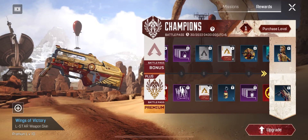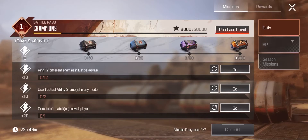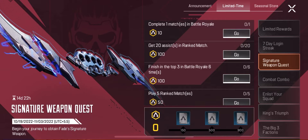You will get 90 Signature Merits from the free battle pass, and only 4 Signature Merits from completing daily missions. There's also an event called Signature Weapon Quest — complete all its missions and you will get 200 Signature Merits in total.